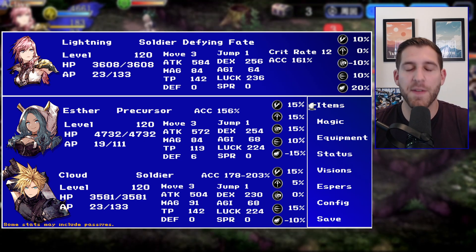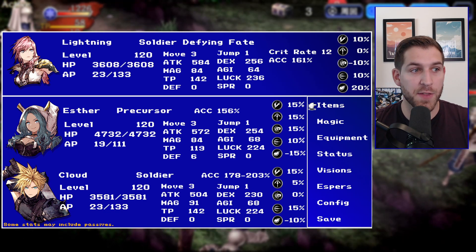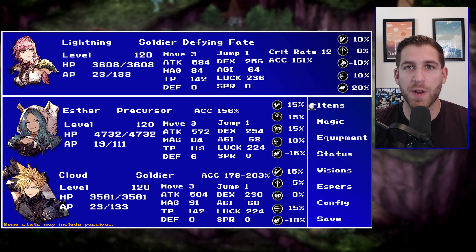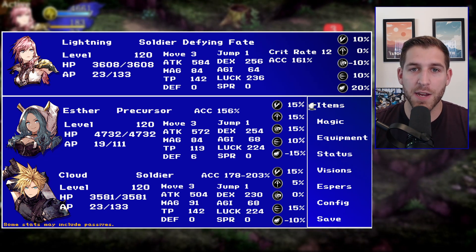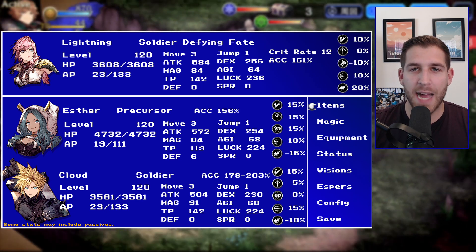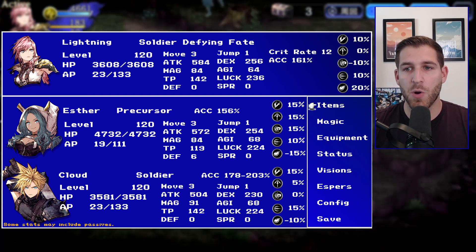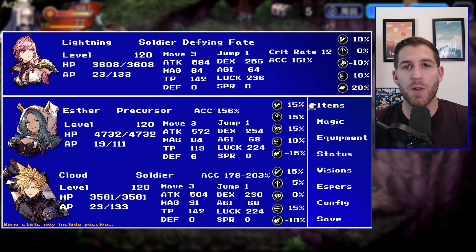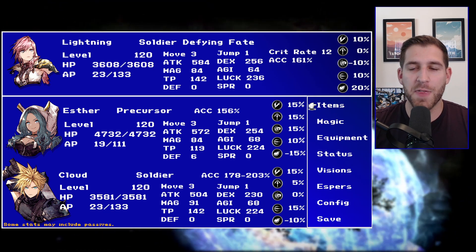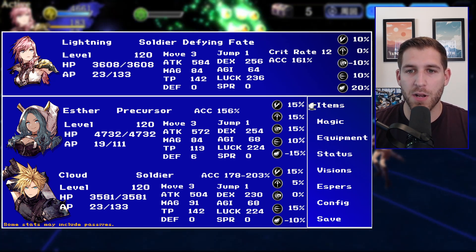Cloud also has more crit support than Lightning and more defense penetration than Lightning. I did some mock calculations where I basically built Lightning XIII for accuracy and Cloud for damage, and they were actually pretty comparable. But when Cloud was critting, he was dealing a little bit more damage. When Lightning XIII got her 80% defense penetration active, that was a big deal — all of a sudden she was dealing more damage than Cloud. She also has access to more slash penetration off her LB and gets way more missile attack up than Cloud does.